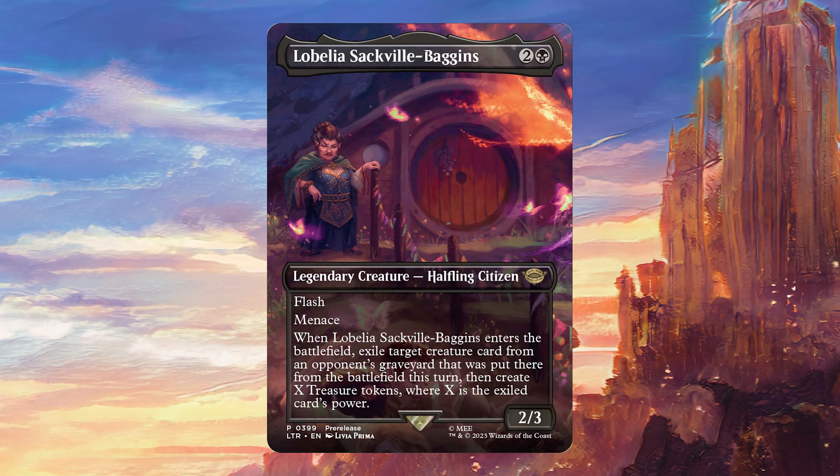If somebody kills something with a removal spell, or if somebody attacks with a big creature and another creature blocks, and one of those creatures happens to be big, you're just going to immediately get a huge mana advantage off of this.